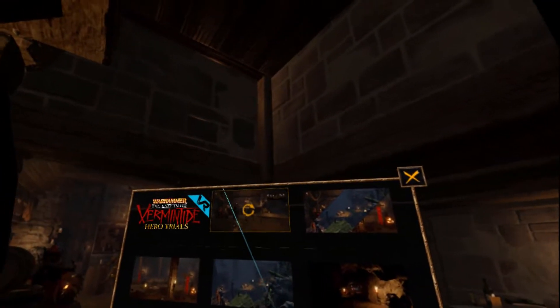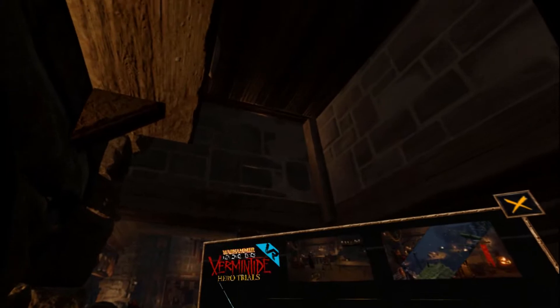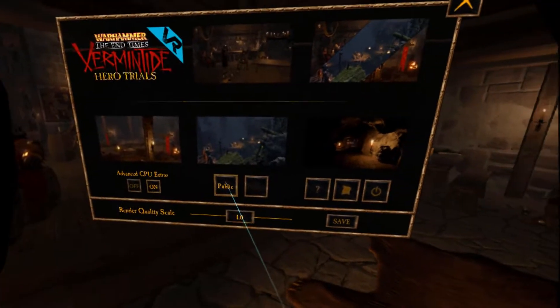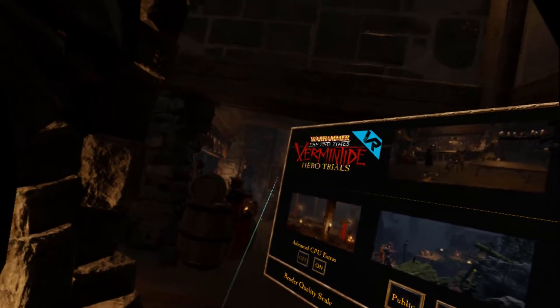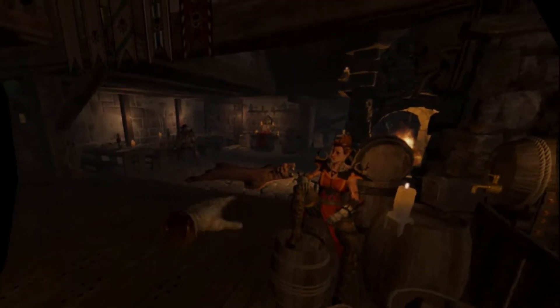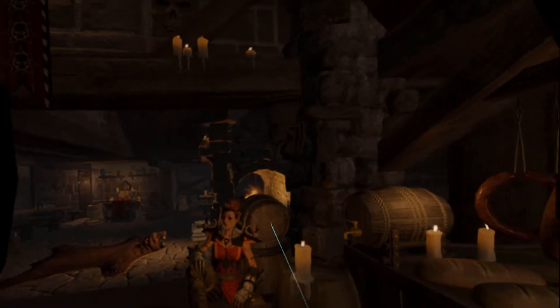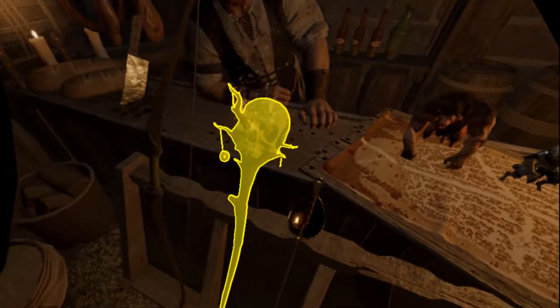Let's jump in and see if the actual gameplay is better. Let's start matchmaking. This is tracking — this is awesome. Render quality scale, let's jump this up. It caps at 1.5. Let's go see if she looks better now. I don't know if you guys see it as badly as I do, but her skin tone really exemplifies the screen door effect. Not as bad as this guy.